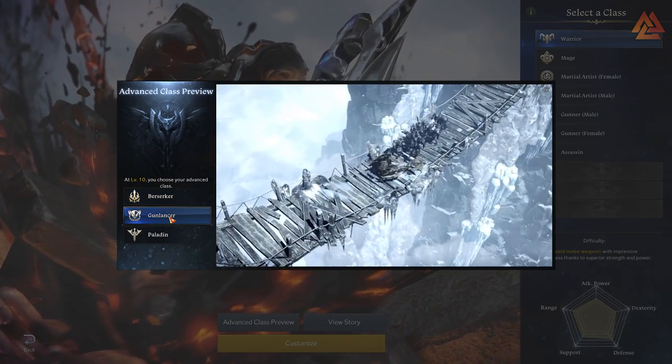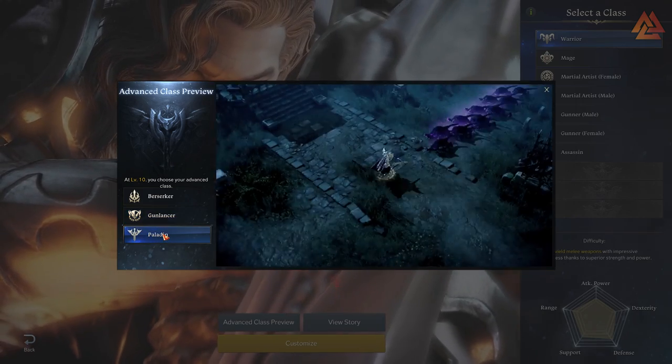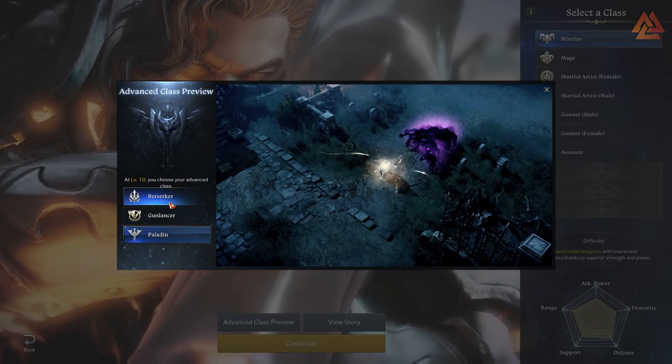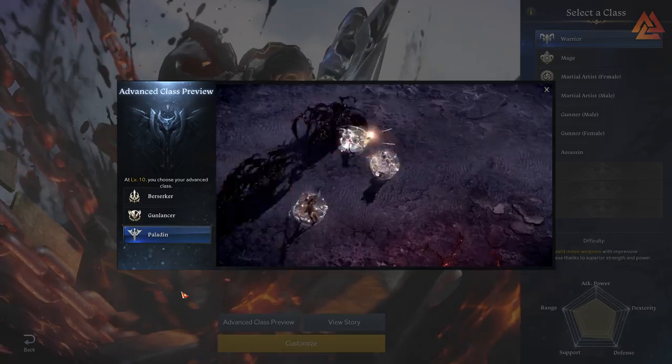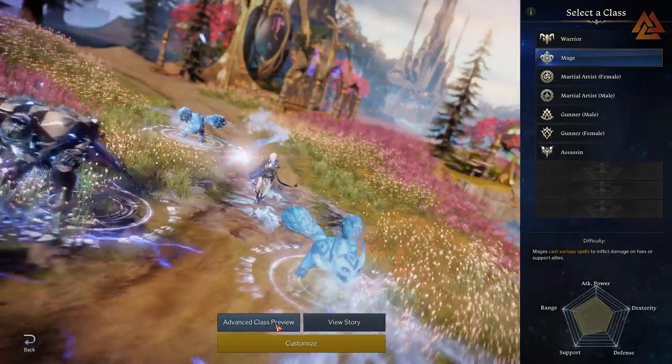You also get to test out all of the advanced classes before you have to choose, which is great — you don't have to feel like you need to make a huge decision right at the character selection screen. Instead, you just need to confirm what base class you want to play as, and then you're immediately thrust into a training arena where you can then choose your advanced class.